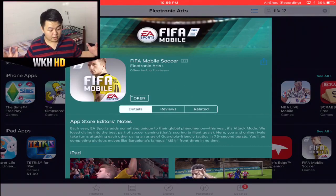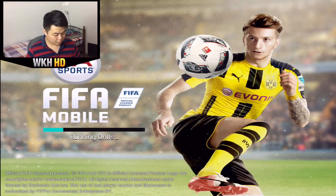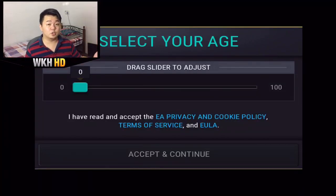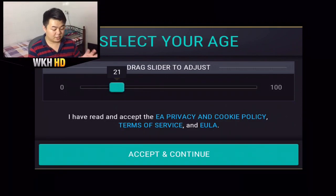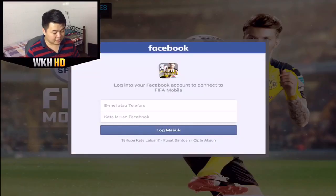And we are done. So like always, just open the game. To those who already played it using the Canadian account, you can just continue your account on this US version. What you have to do is link via Game Center or your Facebook account. By doing that, you can continue playing your account on the US version. Just continue with Facebook and fill in your details.